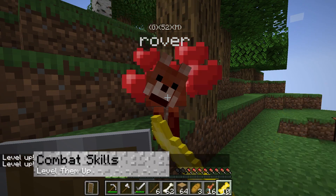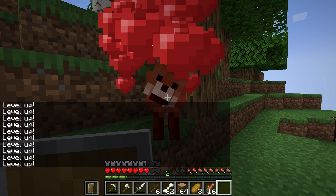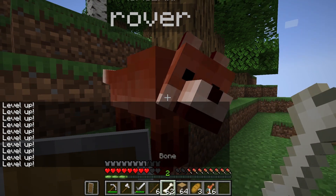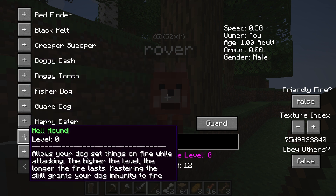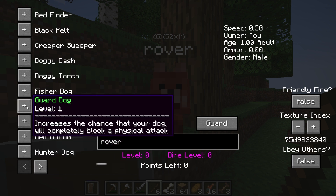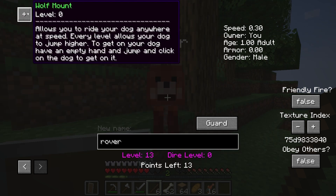Treats and its other types, such as super treats, can level up your dogs. After doing this for some time, players can assign them talents that provide the animal with special abilities. For example, increasing the Poison Fang skill will make their attacks more powerful. There are many other ones too, like Hellhound, allowing dogs to set their target on fire. There are plenty of other talents and skills for dogs to obtain. An important one is the ability to mount them, which is only done through Wolf Mount from the customization menu.